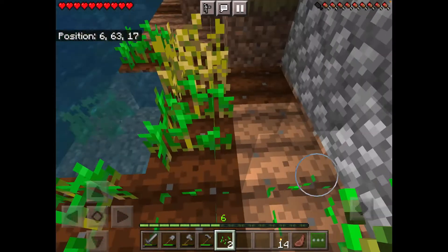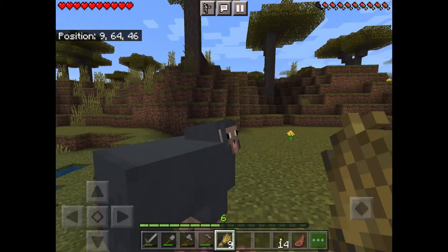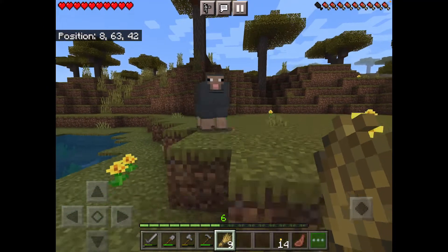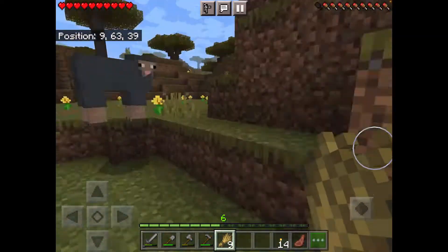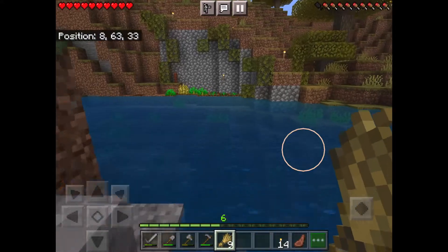I found a gray sheep so I'm gonna try to lure it over here. Come on — do you like water? Do you like to swim? Well you better like to swim because we're gonna cross this river.